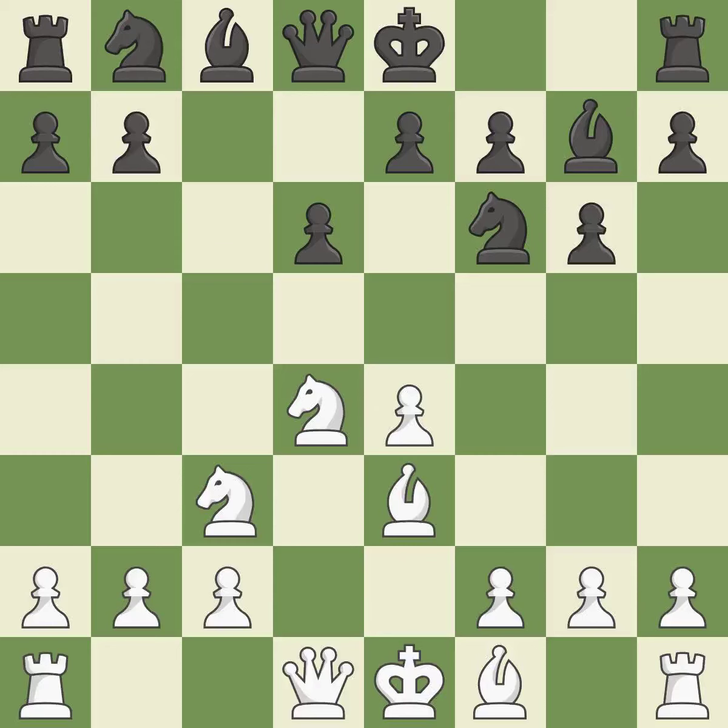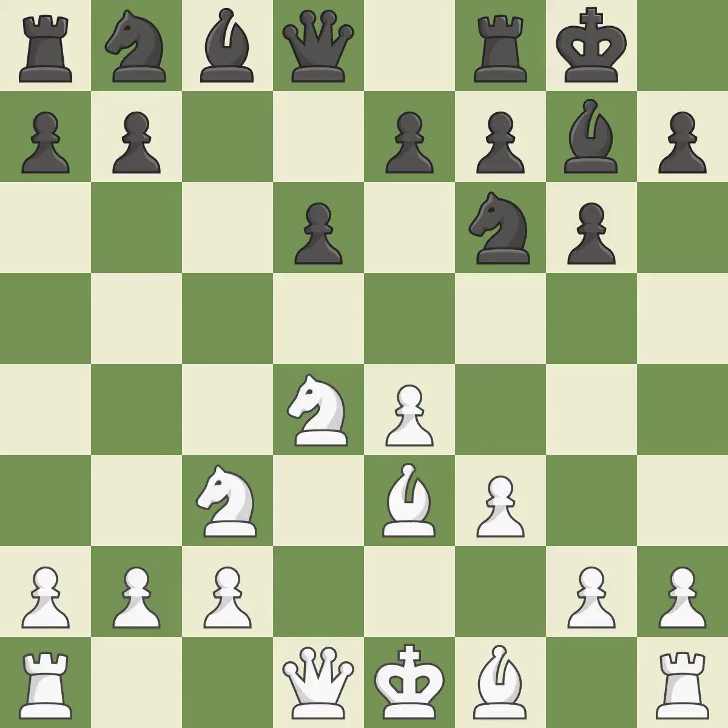Bg7 puts the bishop on the long diagonal in a move called a fianchetto — it is best. f3 supports the e4 pawn and prepares to develop the dark-squared bishop to e3 and the queen to d2, a common attacking setup versus fianchetto systems. Castling gets the king out of the center and activates the rook. Qd2 develops the queen, defends the bishop on e3, and prepares to castle queenside.